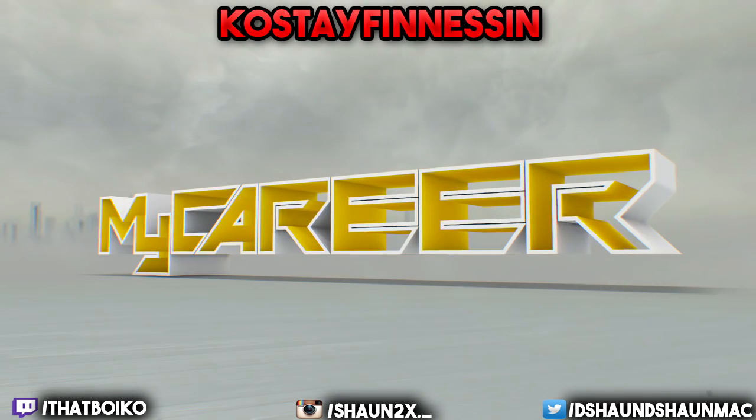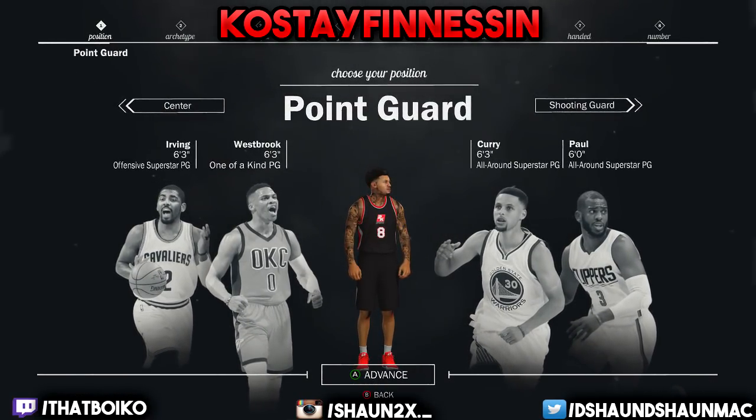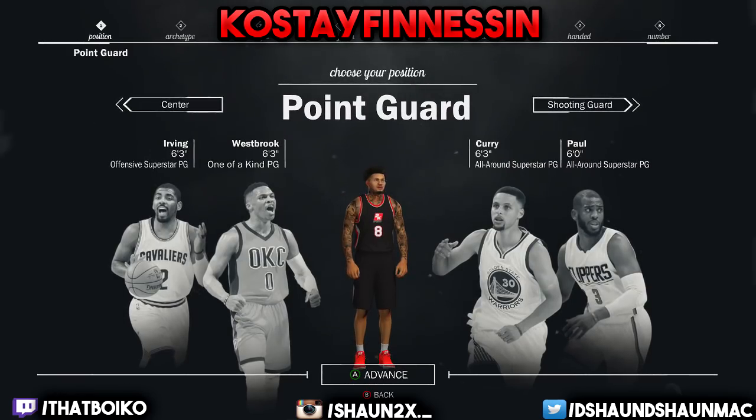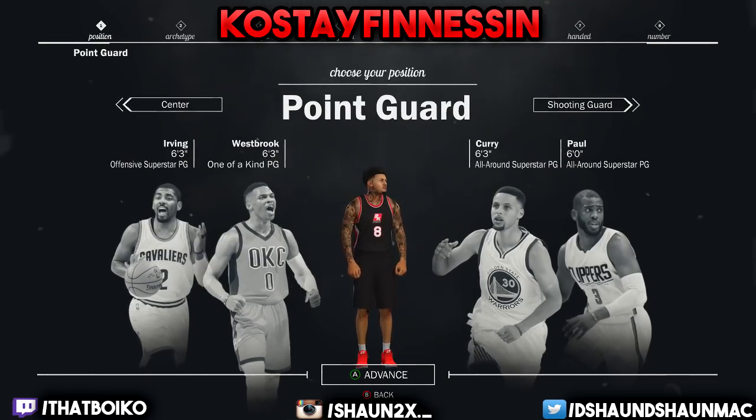This is a demigod — not a glitch, but this is the demigod best position to ever make. As you guys know, a demigod is basically a big-ass point guard that's fast as hell and can shoot — basically do everything.